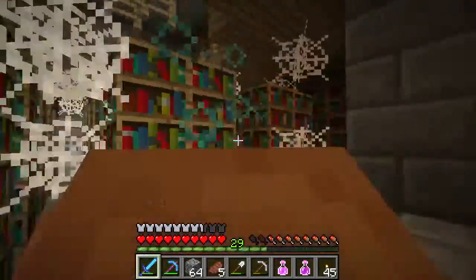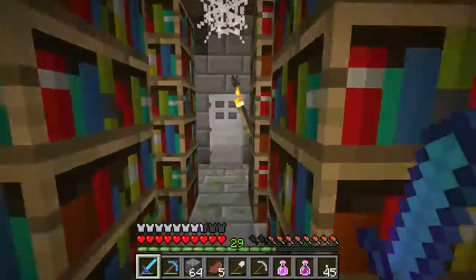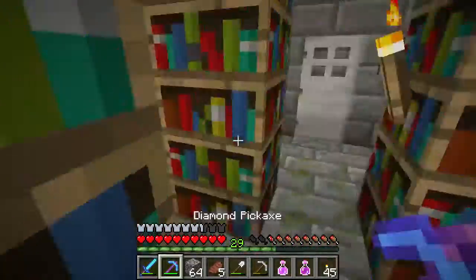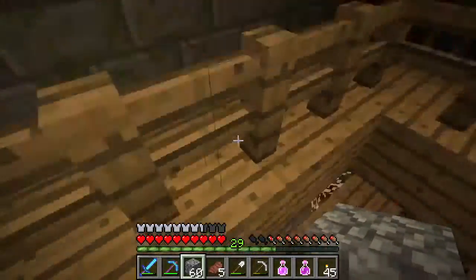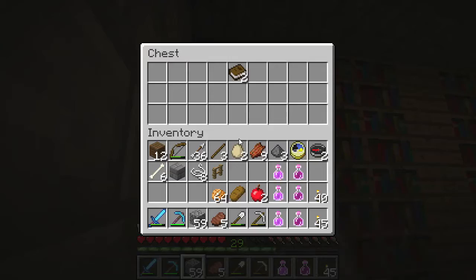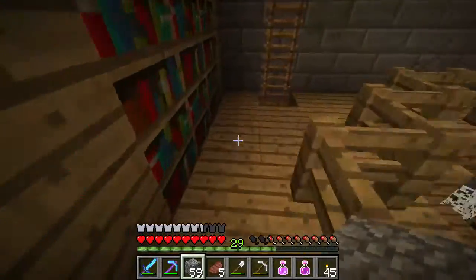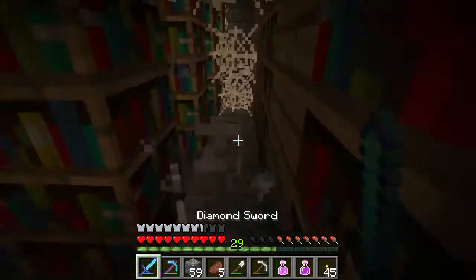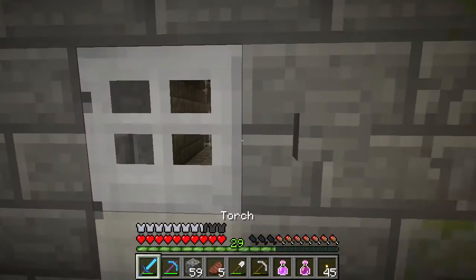Let's go upstairs to see if there's anything up there. You can see I navigated through these bookcases without breaking cobwebs, so you don't need to break them — they're just nice to have. See, this is why we come upstairs — there are other chests up here with books. They have some good odds. There's a ladder I just didn't see. That's why I originally looked for it.